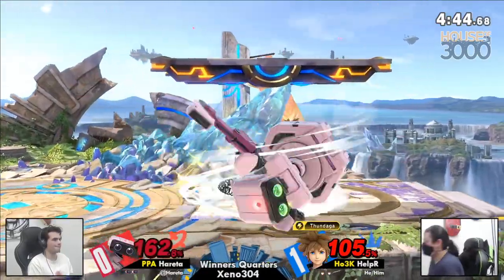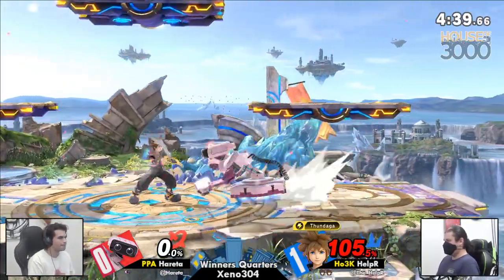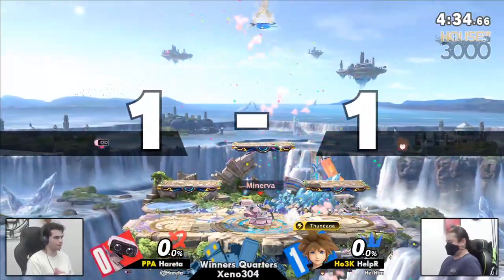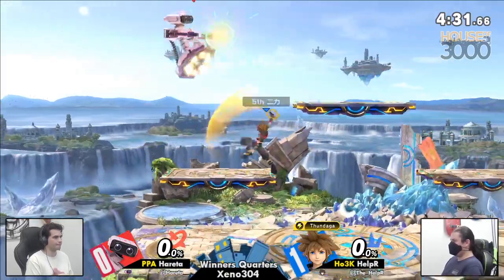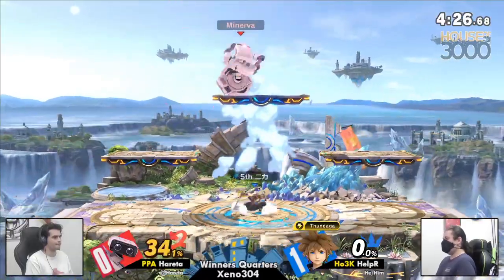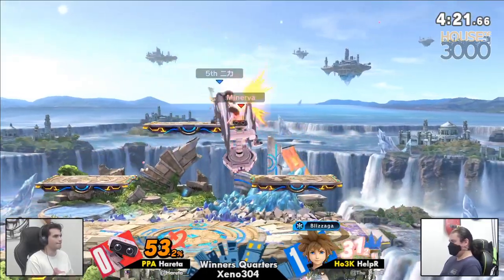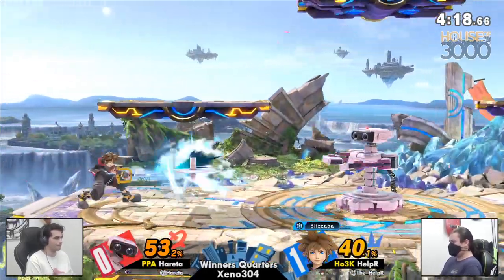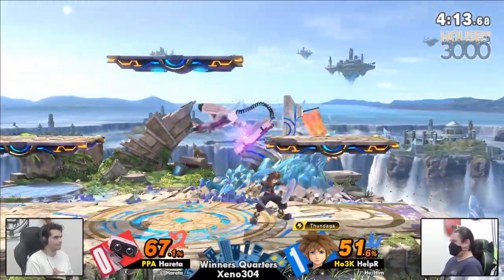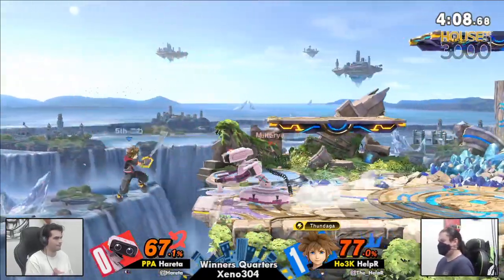He can definitely mash out at 150. That's the John Numbers seal of approval on your mash. Seriously guys, if you ever get grabbed by Rob, Banjo, or K. Rool, you have time to change how you're holding your controller. Just put your palm on the control stick and get rotating. It's effective, I promise. I am literally safe from Rob at 150 and you can be too. There's no mix-up — you just get out before Rob can do anything. That's the magic of it.